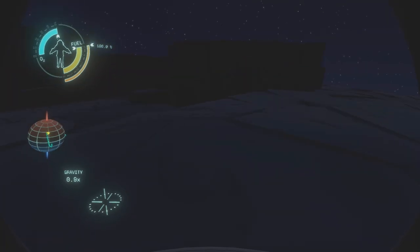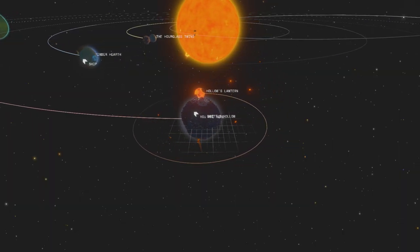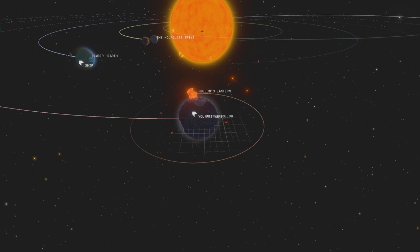The gravity on Brittle Hollow is actually quite similar to the gravity on Timber Hearth, being around 0.8 or 0.9 on the surface, sometimes dipping as low as 0.7 — for some odd reason it varies. It sits about 12 kilometers away from the sun, trotting around its orbit at 185 meters per second.